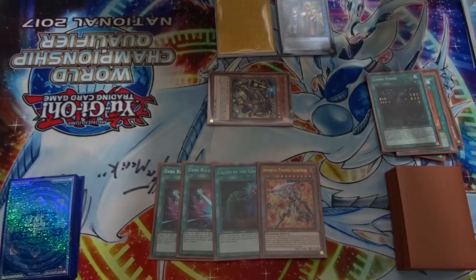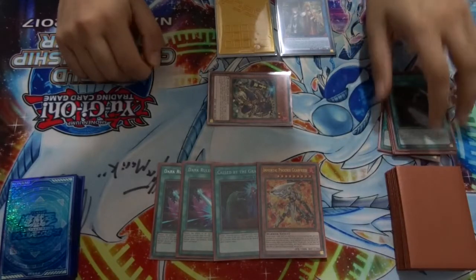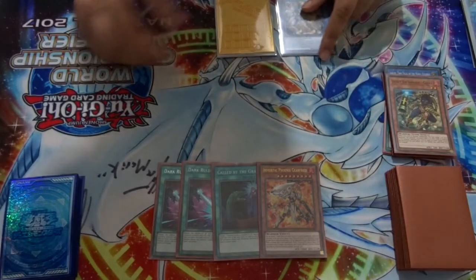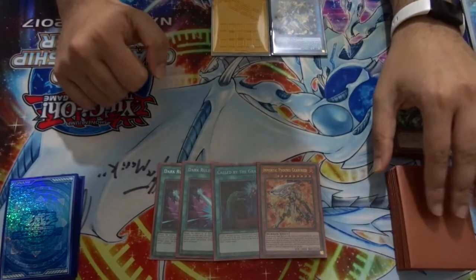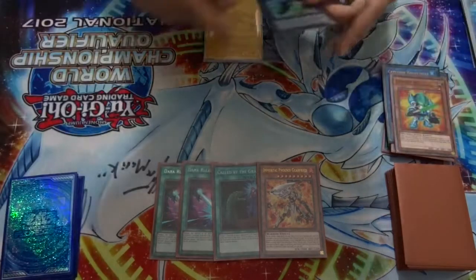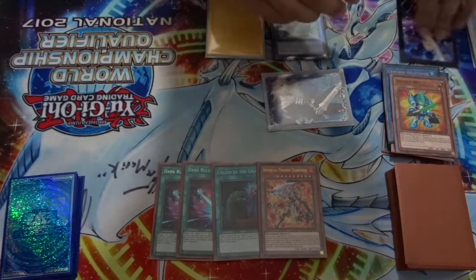This is the part where we would have gone into Link Cross, but we can't do that anymore. So we just link these two off into Needle Fiber. With more extenders you could try other plays first. Halqy Fiber summons now — this Isolde — link these two into Auroradon. Auroradon summons out three tokens.